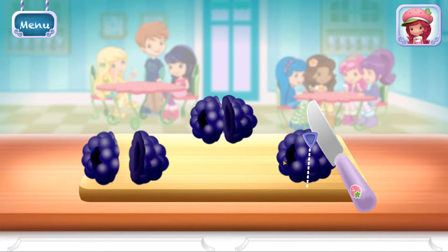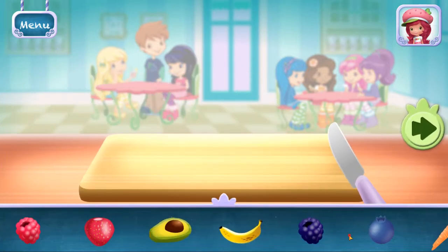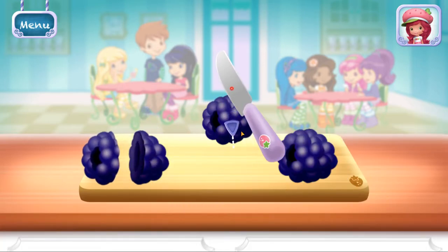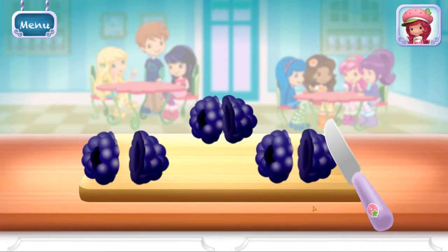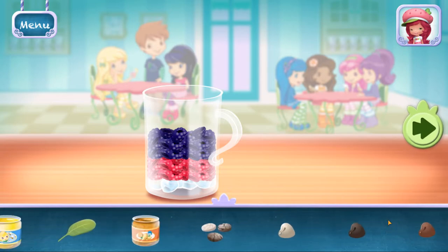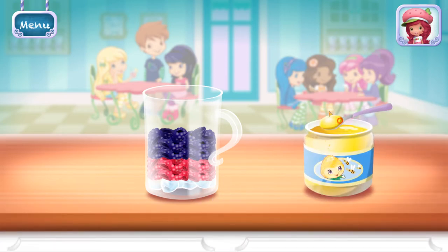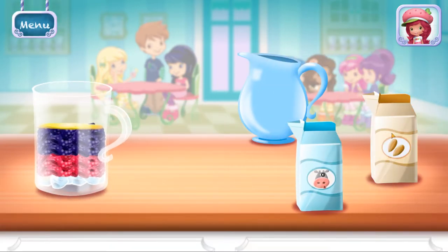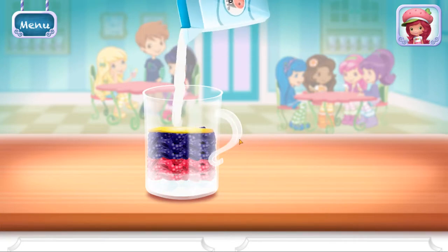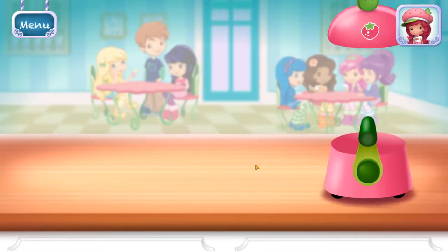Blackberries! Add more ingredients to make this smoothie your very own. Move it over the blender to add it to the mix. Add liquid before blending — you can choose milk, almond milk, or water. Keep blending until the mixture is nice and smooth.